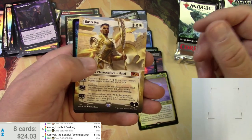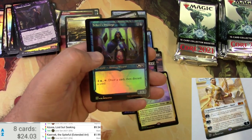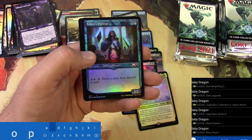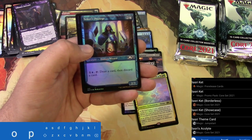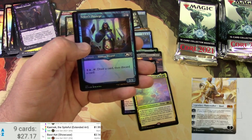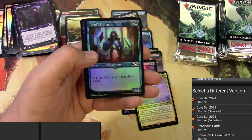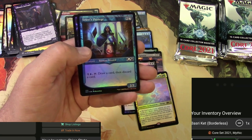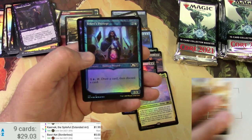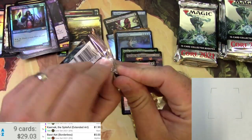That's the alternate art, right? Let's see how the scanner likes that one. It sometimes does not like the alternate art extended border. Basri's Kit showcase — is that what it would be? Let's see. Nope, that's the wrong one — so many versions now. This is the borderless version, yeah, that's the one. Very cool — it's a five dollar mythic.